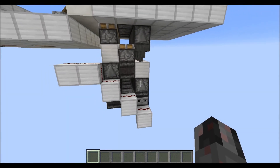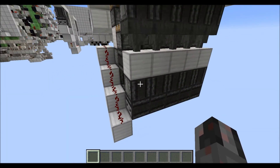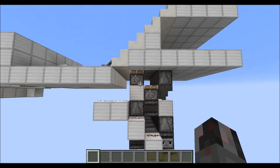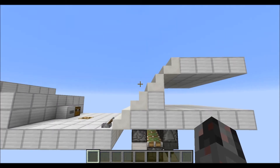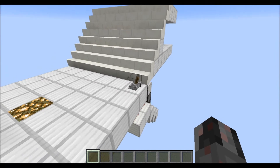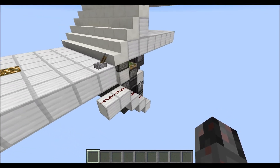It's also rather compact — only one block wide each module, three blocks long, and a total of six blocks high, plus two blocks for the stairs to extend into.